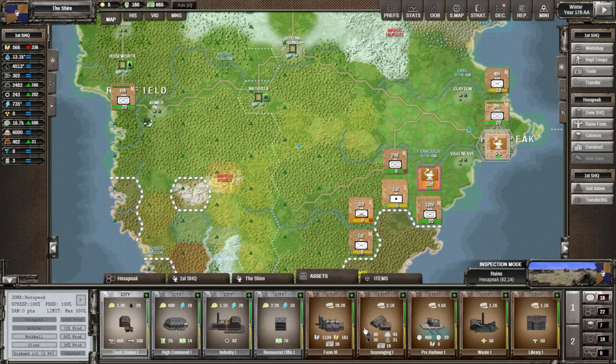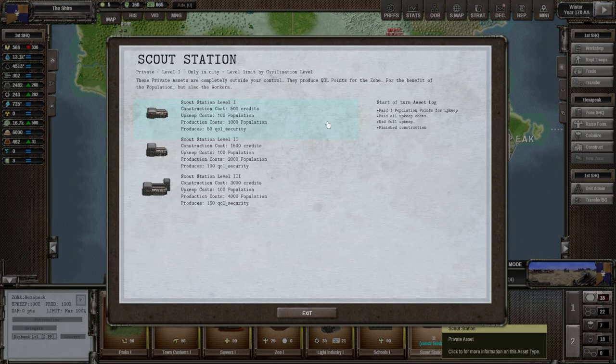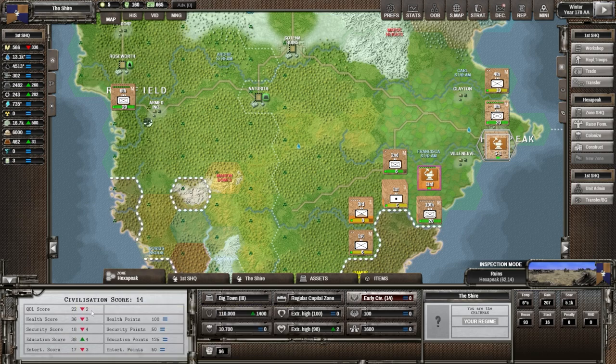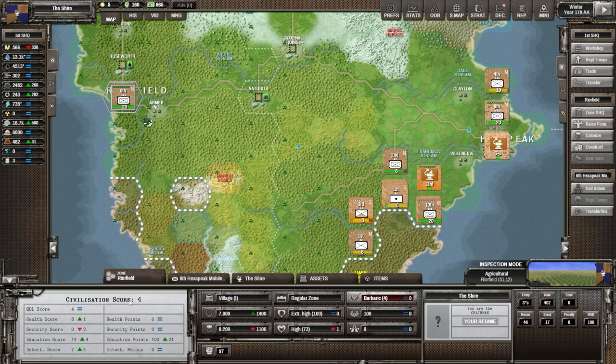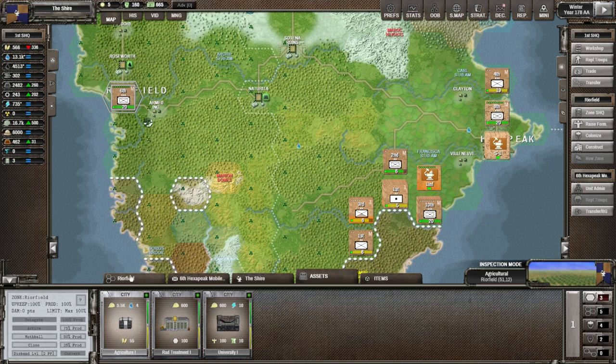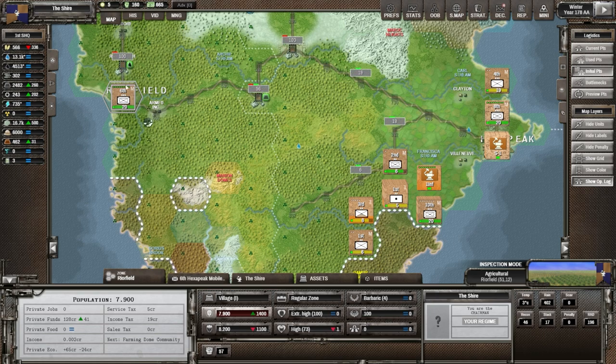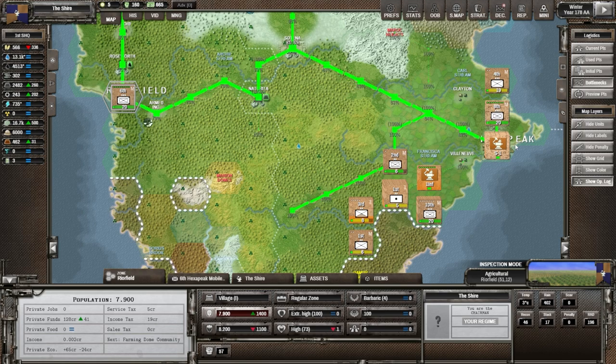Let's look at Hexapeak assets. A scout station is coming online - private level one, providing security points. Hexapeak civilization score is 14, quality of life is 22, and security is 18 - that will increase next turn. Hexapeak is fantastic. Looking at Wirefield - we're even on civilization and QoL. A farming dome community is the next thing coming online there. Checking logistics: initial points used, current points on the road available, no bottlenecks at all anymore.